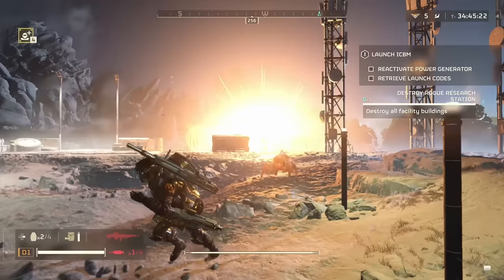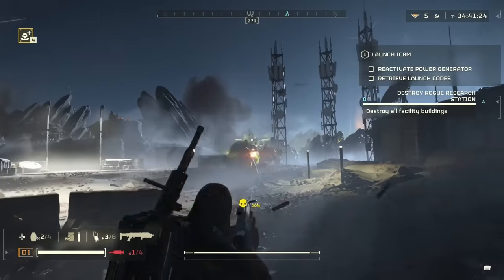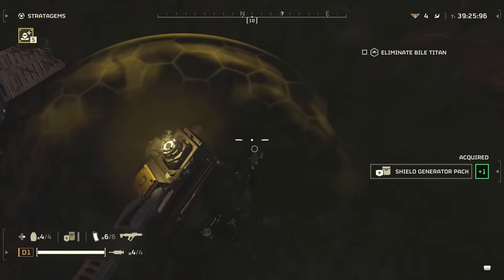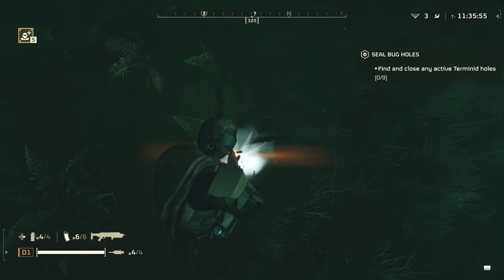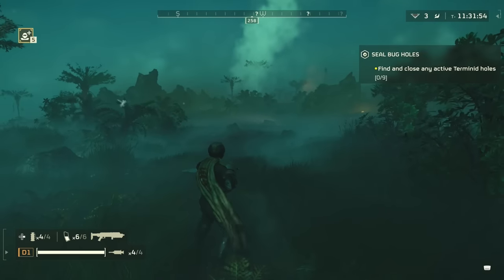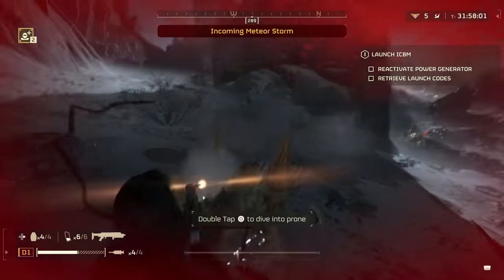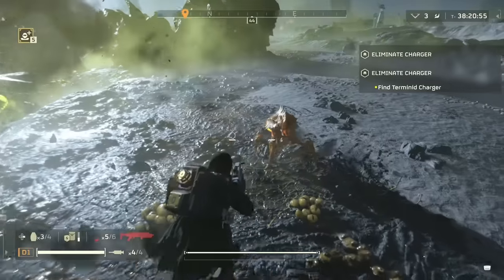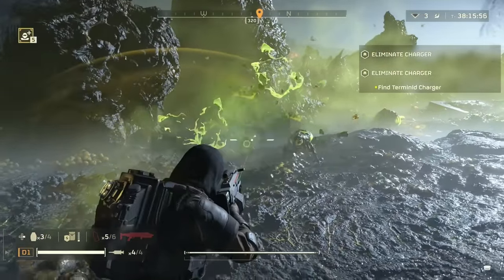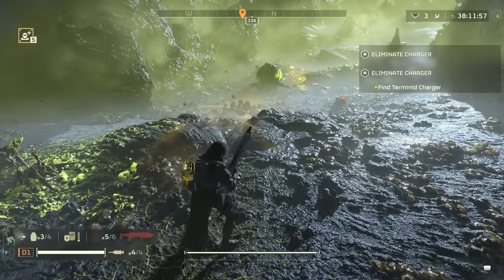Versus the bugs, this is where the Jar becomes a bit more viable, and that's why I would recommend using it against the bugs. One thing to note is that, unlike the Scorcher, the Jar's explosive damage does not hurt you at close range. If you shoot the ground, you're not going to accidentally kill yourself. Or if a hunter gets a little too close and you fire in the face, you're not going to blow up. For that reason, as well as the added recoil, the Jar is a little bit better at close range where things are more in your face.